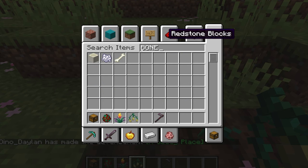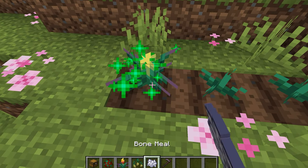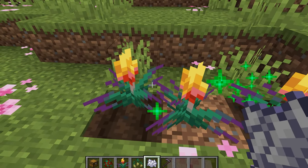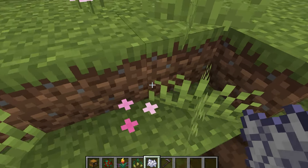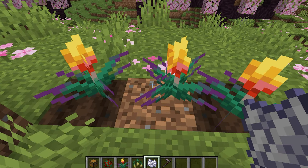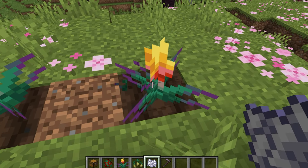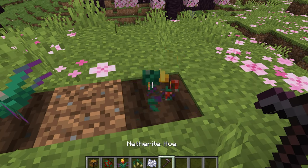So now if we were to get some bone meal and bone meal this up — it takes just two bone meal usually — it grows into a regular flower. And unless you have water here, when they grow into a regular flower, the ground will turn back into regular dirt. And they can be harvested and replanted.